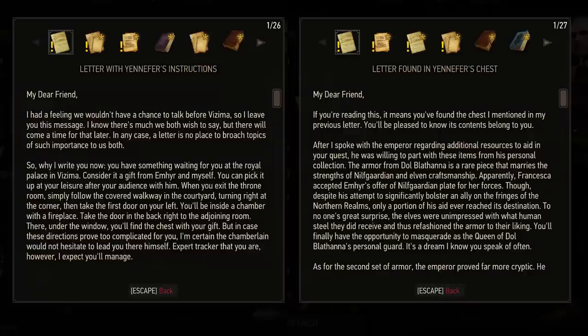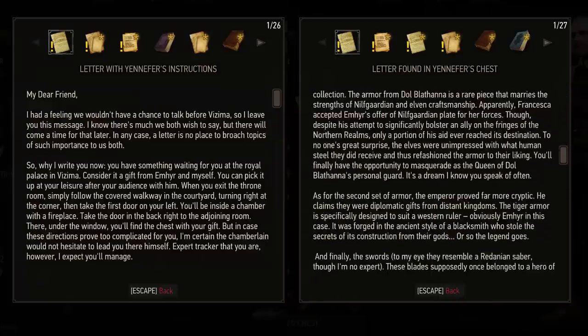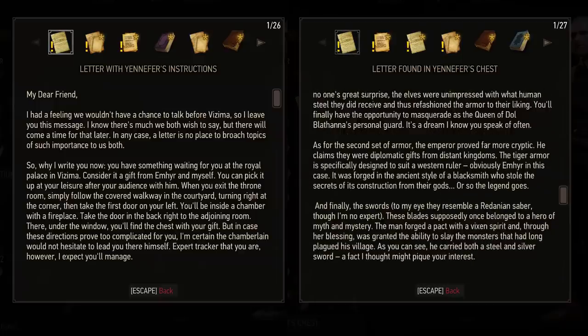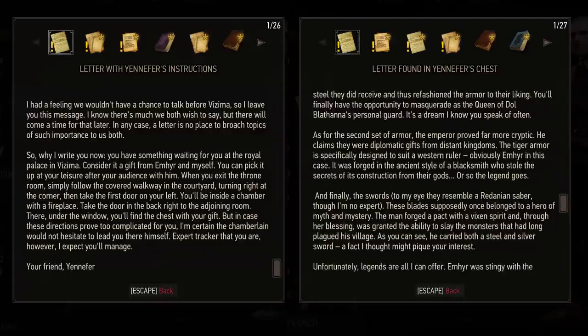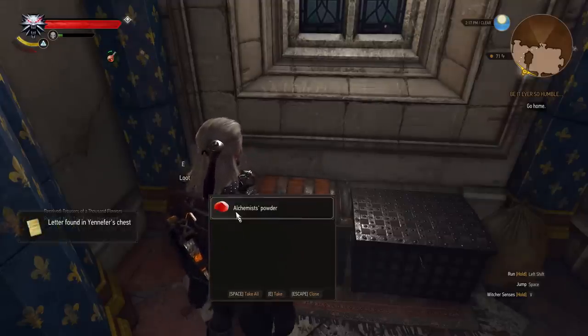It's right over here. Yennefer has a letter for you describing the location, with the usual pinch of sarcasm. And along with these items, there is another letter inside from the Silly Goose, giving us some quick lore behind the armor and weapons.